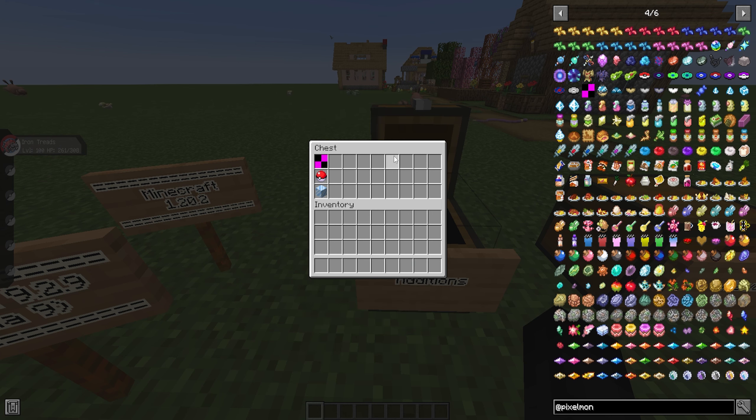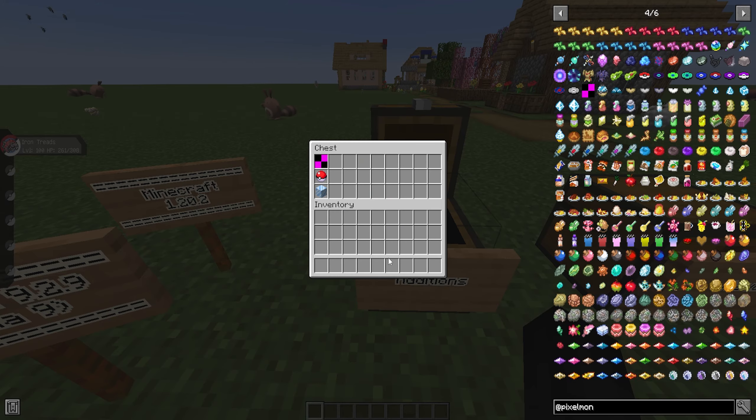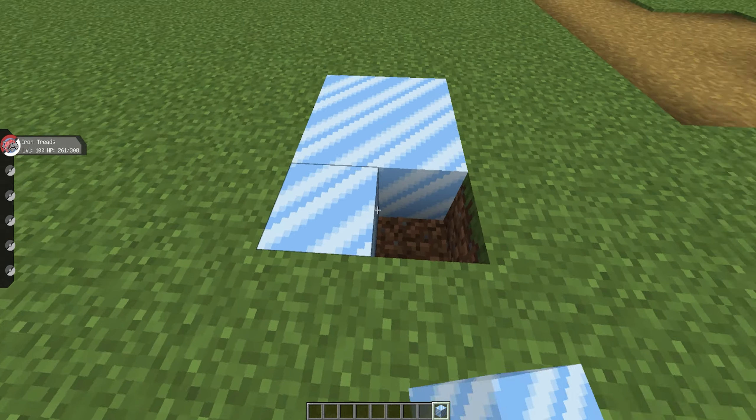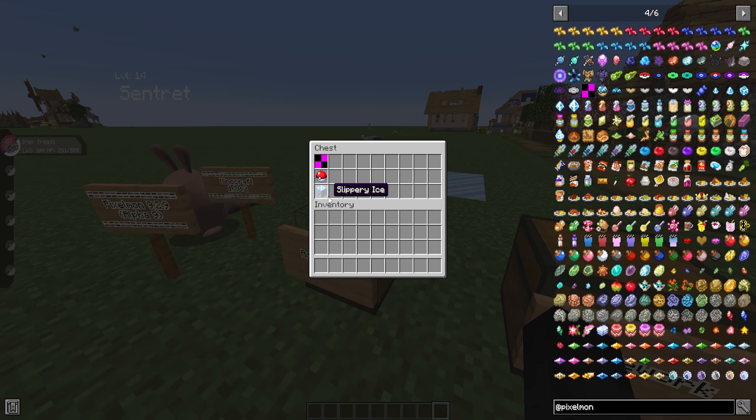Make sure you guys have Just Enough Items installed — otherwise, what are you doing with your lives? The other thing that's been added is the Slippery Ice Block, which actually has a crafting recipe. You can combine Never Melt Ice surrounded by Blue Ice, or the Ice Gem surrounded by Blue Ice, and you'll get yourself some Slippery Ice — either three or six depending on what item you used. I imagine it might have to do with the gem system, or it could just be a cool decoration block. If you place it on the ground, it has its own cool properties and effects.